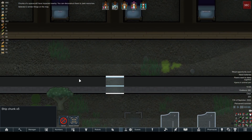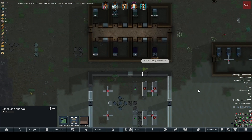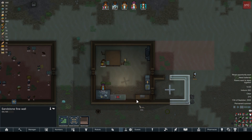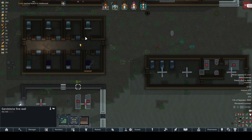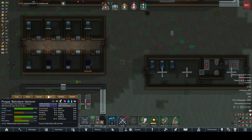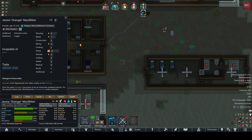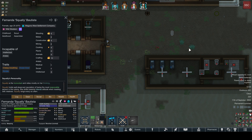These are fancy walls, but it is a church so it makes sense to build fancy walls. Once the kitchen is done, I'll finish building a doctor's place. Who is our doctor again? Let's take a look. Medical skill four — Wailer is our doctor, so Wailer will live in here.